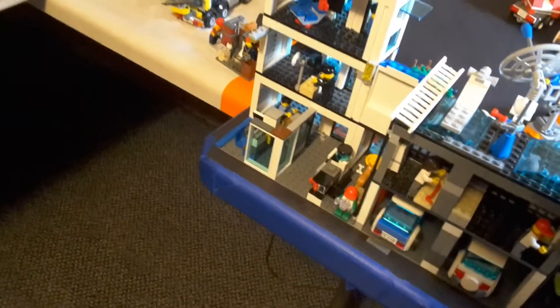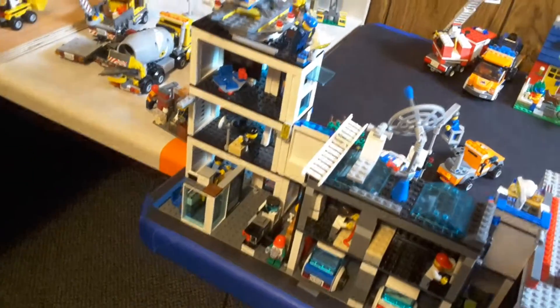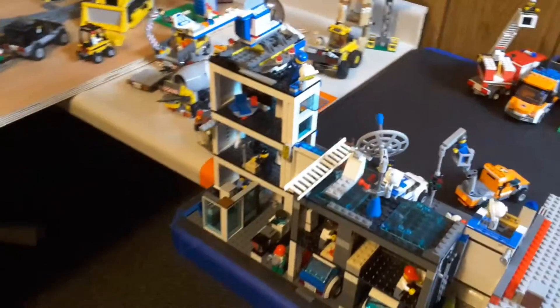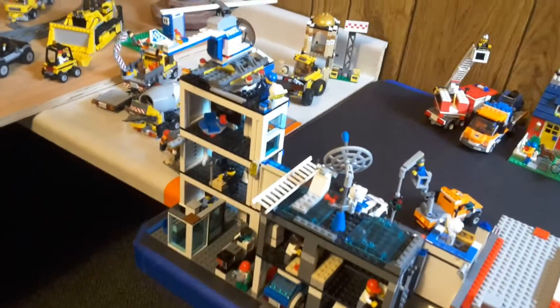Down here, those two white ones are from the 2013 fire station — those windows — and then that black one was originally right here where you see the opening. So there's the changes; that's all I did for changes to my police station.